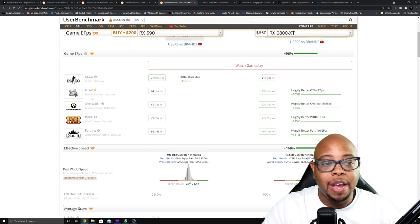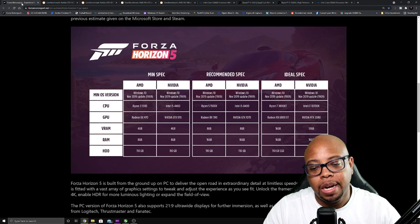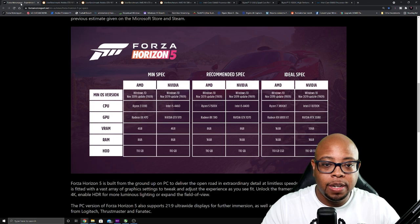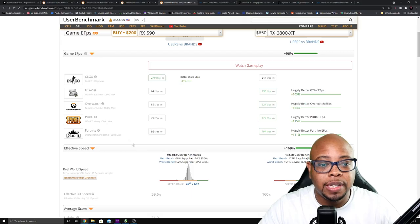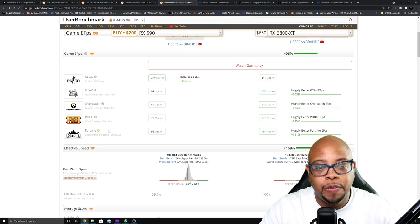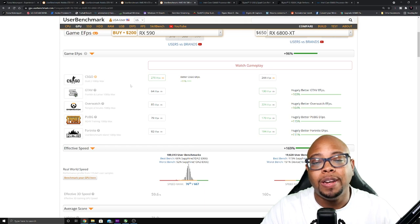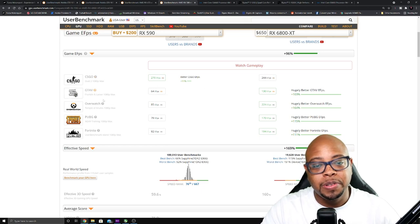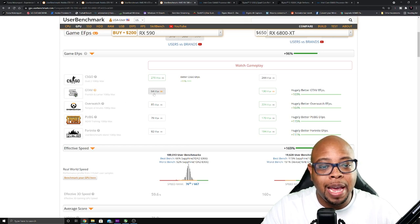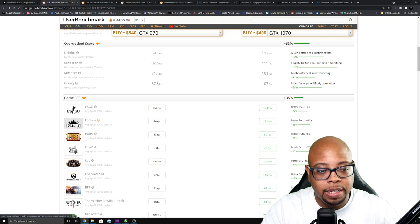GTA 5 is probably along the same lines as Forza in terms of graphical capability. Forza Horizon 5 is probably a little heavier than GTA 5, but they could be similar. Titles like Fortnite, PUBG, Overwatch, and CS:GO are made for fast-paced high frame rates, but GTA 5 is not, making it still a good GPU benchmark. So RX 590 at 1080p max is 64 frames.